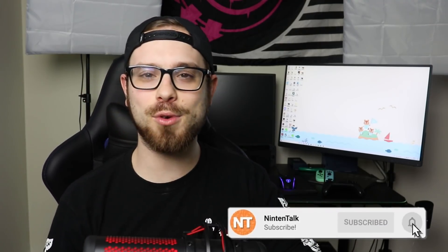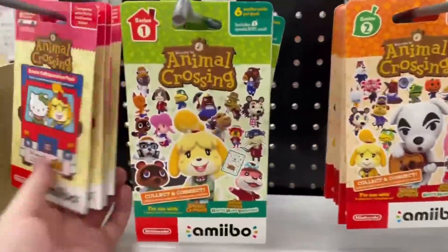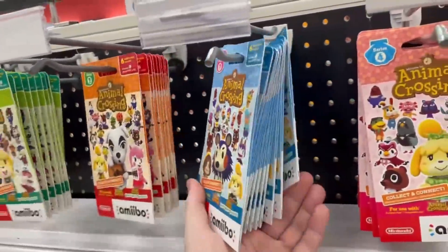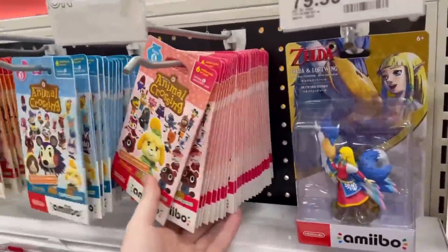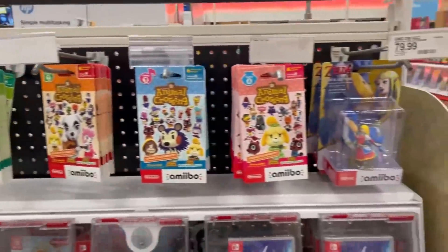Welcome back to the channel — it's time for another Animal Crossing amiibo card unboxing, and this one's a little special. Amiibo cards have been super hard to find, but Nintendo has re-released the series packs — not just the Sanrio. You can check your local Target; I went to the video game section and saw a bunch of packs on display: series 1, 2, 3, 4, and even the Sanrio cards.